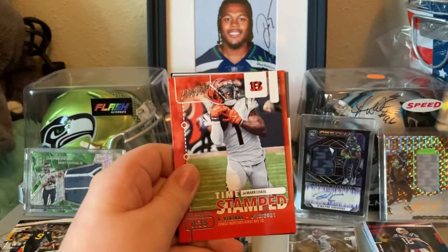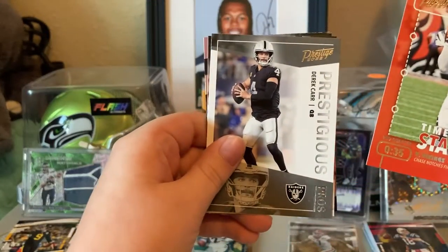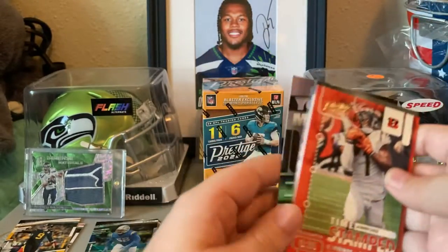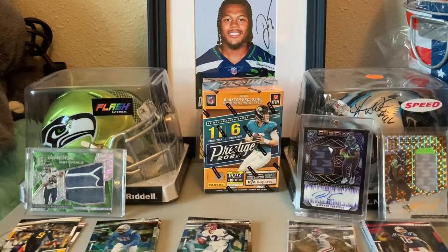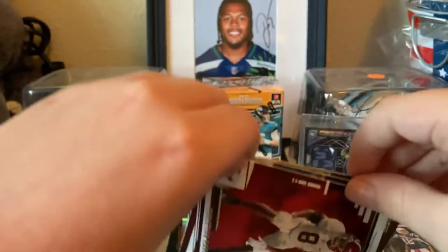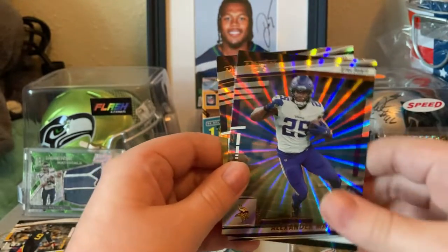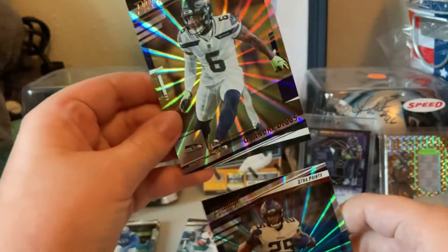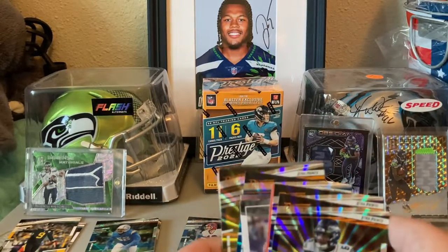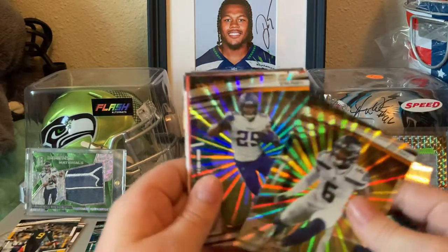Going back here, we got Ja'Marr Chase Timestamped, Prestigious Pros Derek Carr, Any Given Sunday Joe Montana, and Youth Movement Justin Fields. Then we got the Galactic Parallels: Alexander Madison and Seahawks Quandre Diggs. So that's two Galactic Parallels — four total Galactic Parallels in two value packs, and one Seahawk, and I'm a Seahawks fan.